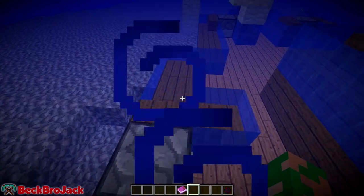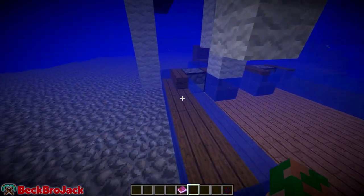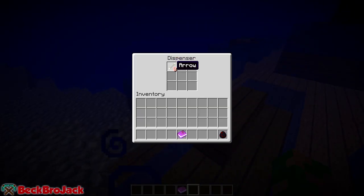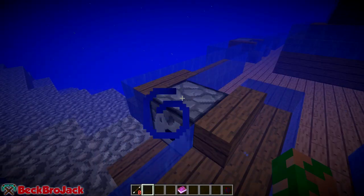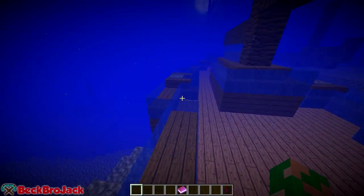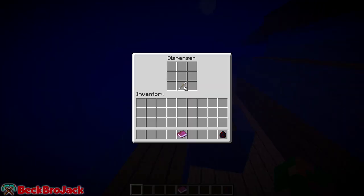The suit gives me Slowness 4 if I'm not in creative mode, which is a downside. In these dispensers you'll find anything from fire charges to arrows, so sunken ships are really great for farming arrows. There's also this mystery item - I'm not entirely sure what you can do with it. I threw it out and nothing really happened, so I'm not sure if that's a bug or not.